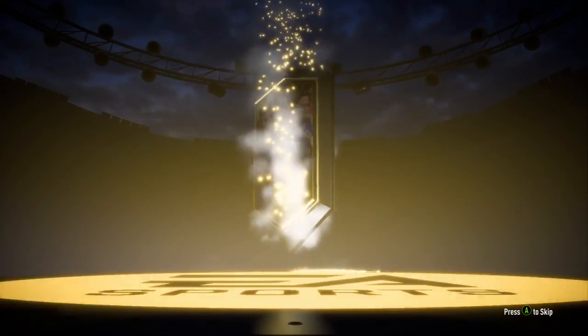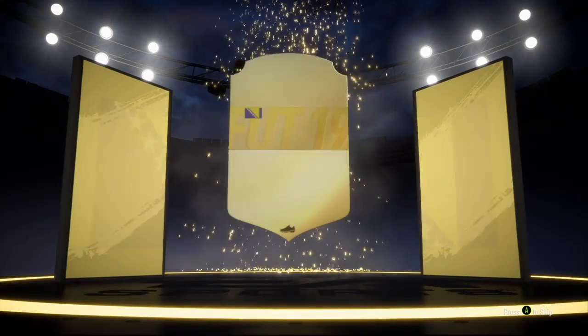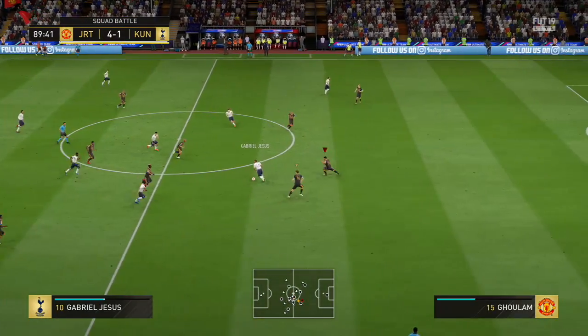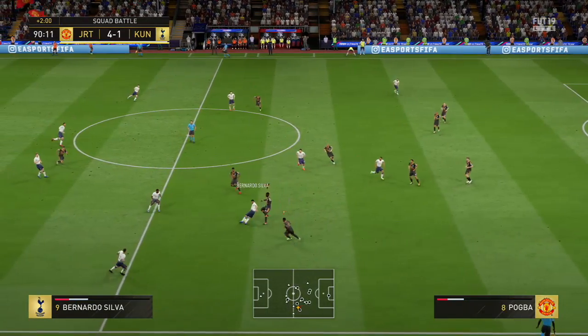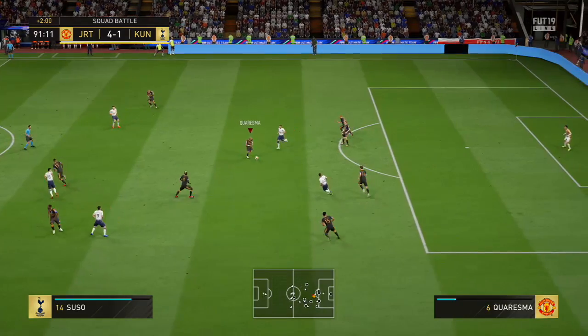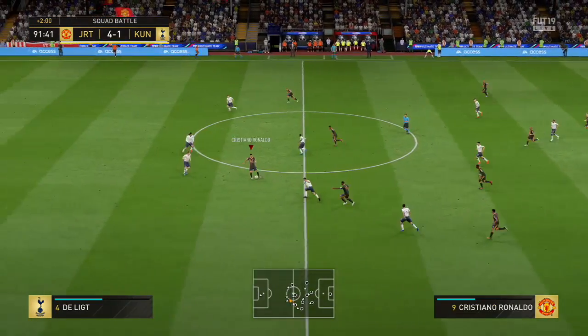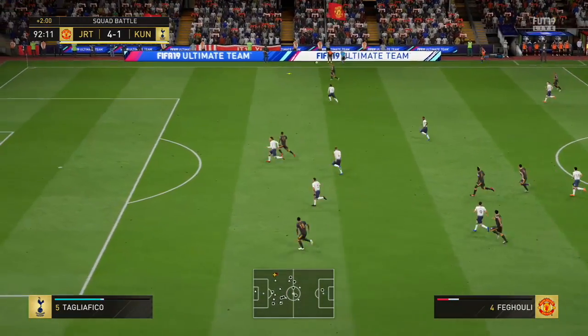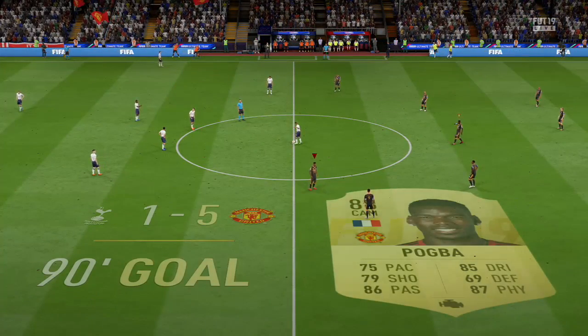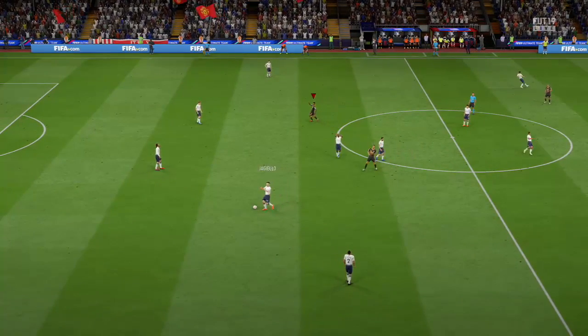The first pack opened is a man of the match mega pack — a 35k pack for scoring five goals. No walkout, but we did get boards, which is always welcome. You get your five or six hundred coins from the match, your squad battle rewards, and a few other things. We got Oscar in there as well. Then going into the second squad battle match — as long as you do the first two easier squads, it's very simple. You can sub off your players as long as they start or appear in the game at some point.